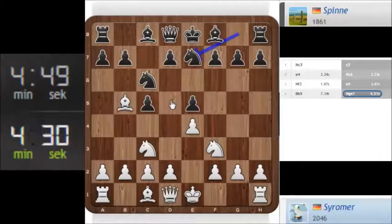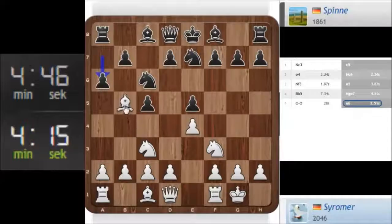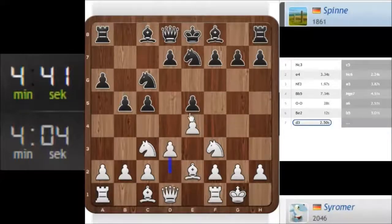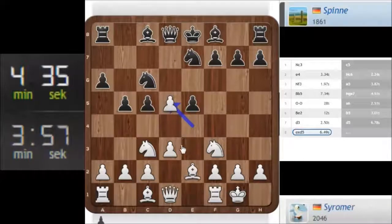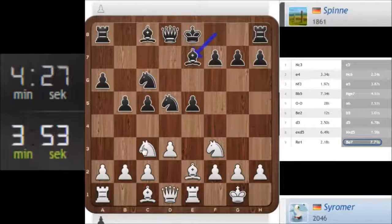Nf5 takes — I get e5. Maybe queen e2, it takes f3, it takes b5, I can take e5. No, I should just castle. A6 here, okay, I go back. That's fine by me, and I should just play knight d5 anyway. He plays d5 — okay, it's opening up the position immediately.